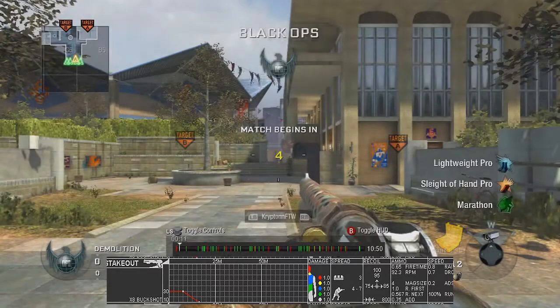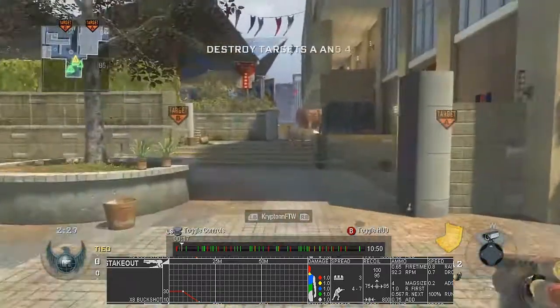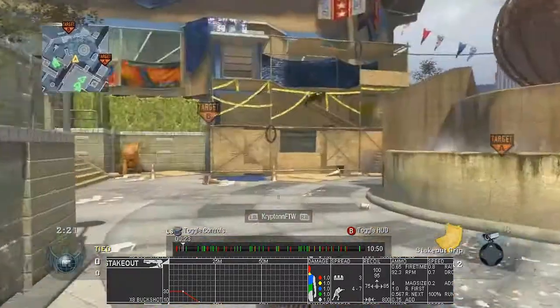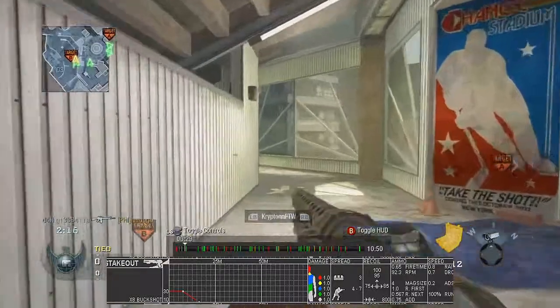As you can see on the screen, there's a little thing that says Stake Out. I was trying to cover up the bar back there, but you can pretty much see it — because I started recording, left my Xbox for a couple minutes, and forgot to click my thumb trigger, so it stayed up. But I'm doing the Stake Out, so it's gun damage.